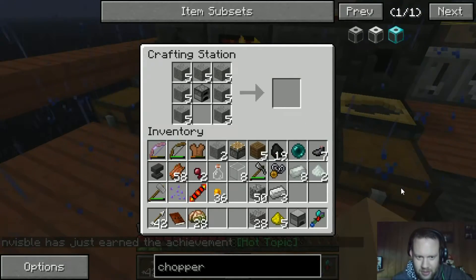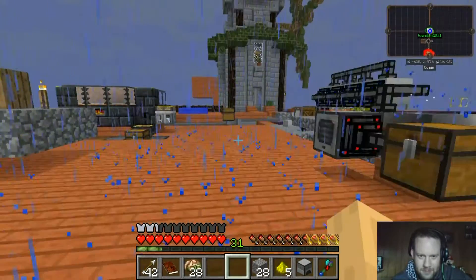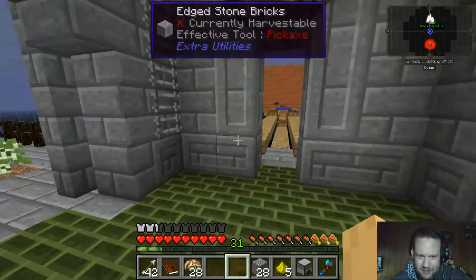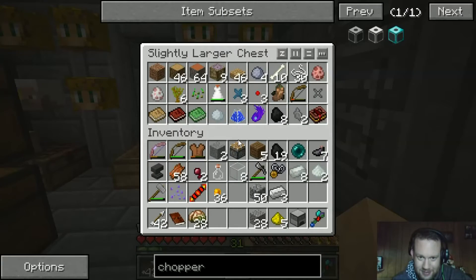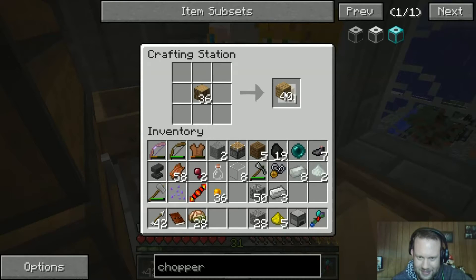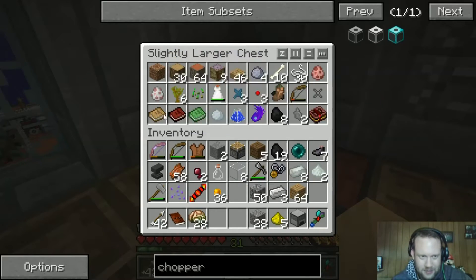We can make a router reborn pickaxe with TNT diamonds — it's called a router reborn pickaxe. I don't know if I like the sound of that. You can make needle gun ammo with it — that sounds terrifying. You can make a sacrificial orb and a blood altar with flint too.